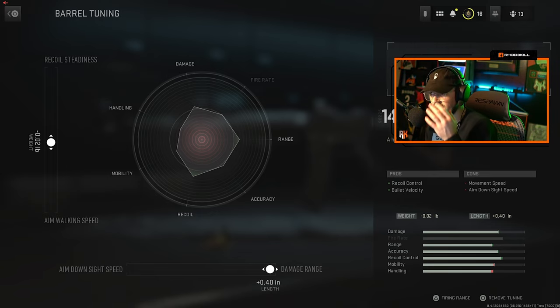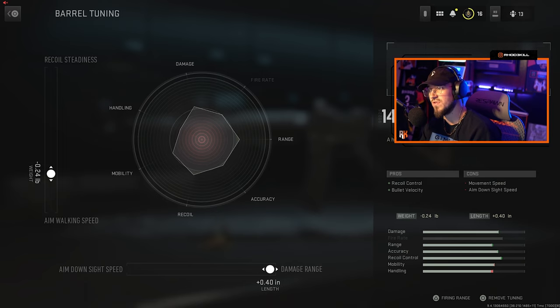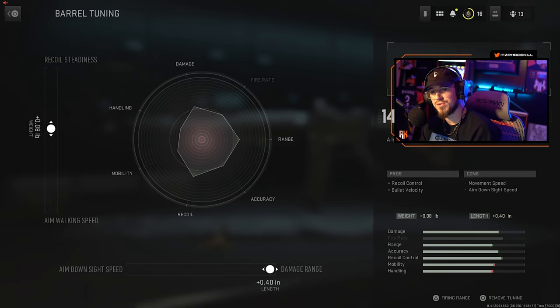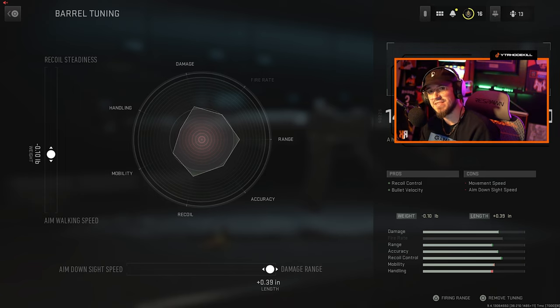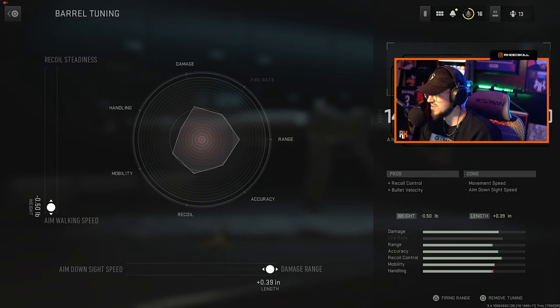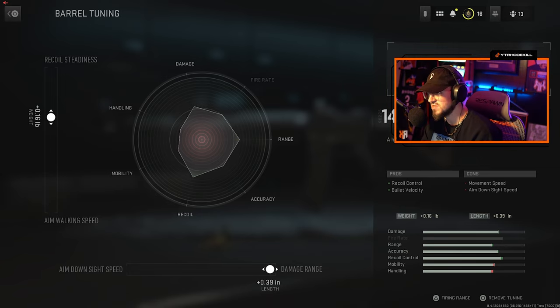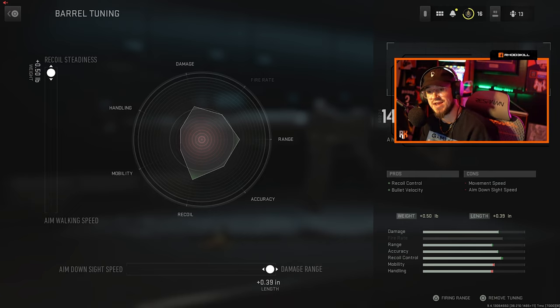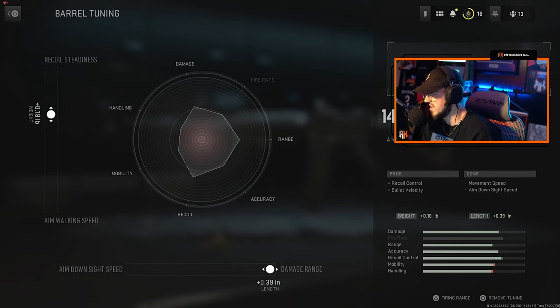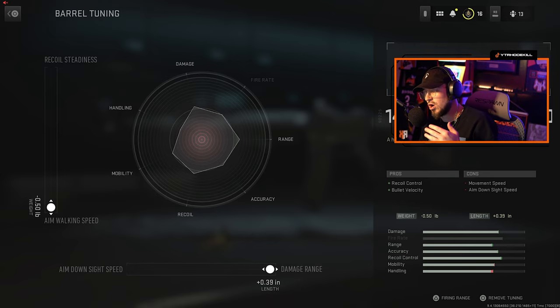Using your left stick for the left vertical column — recoil steadiness and aim walking movement speed — you can bring it up and down. As you're moving the left column, it reflects in the middle what it's doing to the stats overall and updates it live. If I go up to recoil steadiness, on the right side you can see my recoil control went up, my accuracy went up, my range went up, and my damage went up a little bit. If I go all the way down to aim walking movement speed, all of those drop because I'm focused on movement speed and not the typical AR stats like good accuracy.